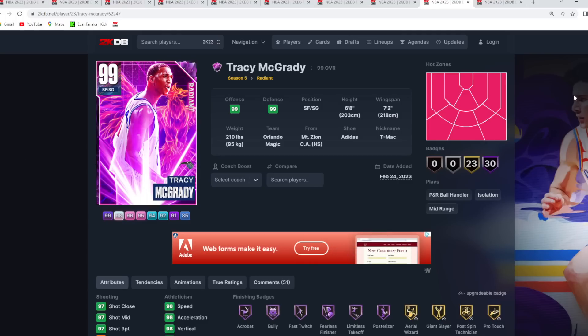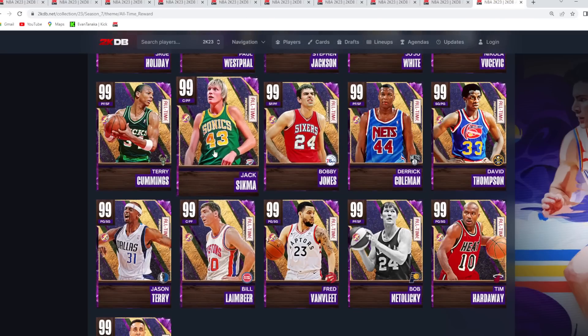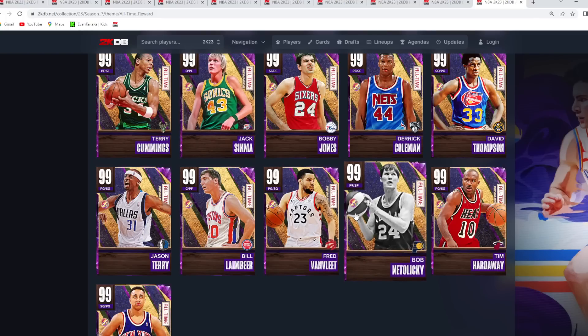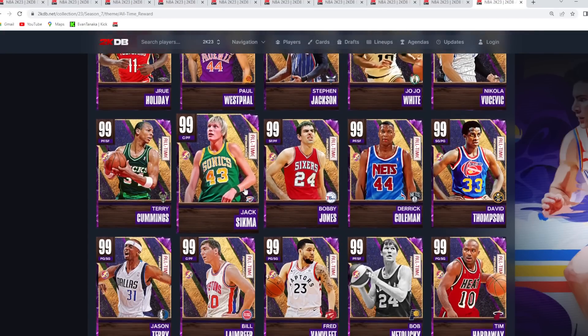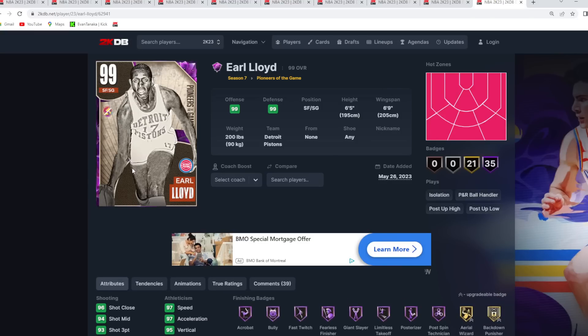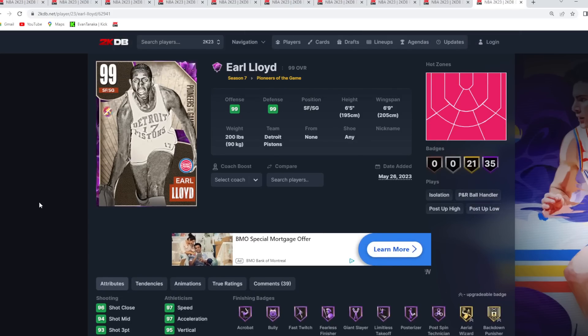For the number 10 spot, I want to highlight some must-have free cards. Bob Netolický is a must-have free card from the all-time spotlight set, and so is Jack Sikma — those are the two you need to grind for. Stephen Jackson and Vucevic are great options too, but make sure you're getting Jack Sikma and Bob Netolický. Another must-have free card is Earl Lloyd — yes, he's a little undersized, but he only takes one Triple Threat offline game to get and is elite on the offensive end at shooting guard.